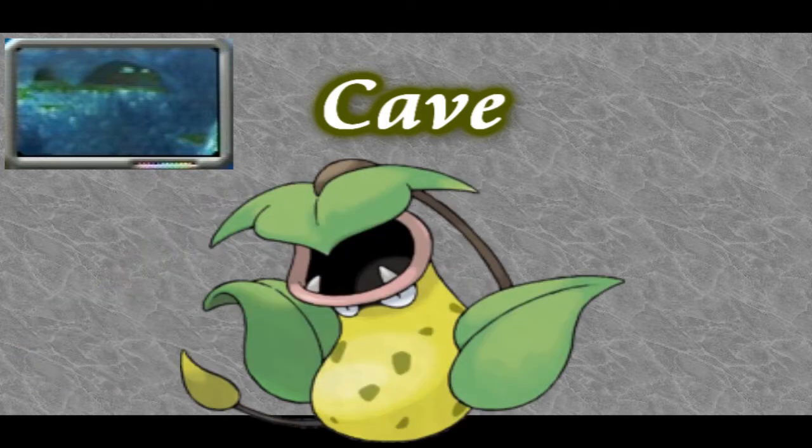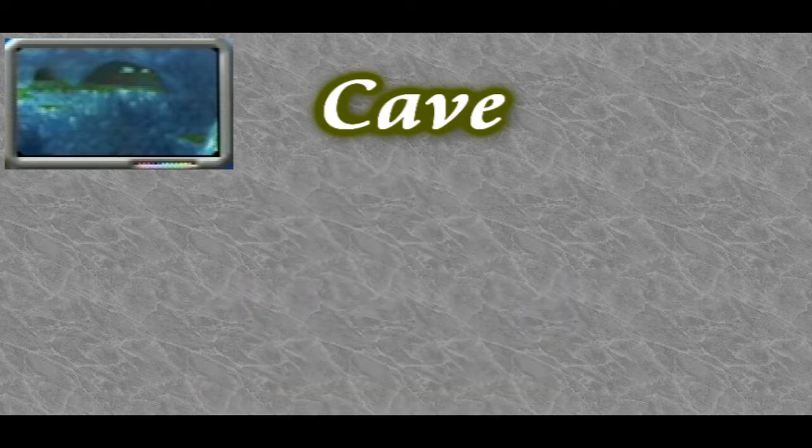As for Victreebel, you can get it in the same way as you could get Charizard in the volcano area. Simply, when you see a Weepinbell, just throw an apple on it and try to knock it down to the pond right next to it. That will make it evolve into Victreebel. A couple of special pictures are also available here at the caves during your first visit with the tools we now have.